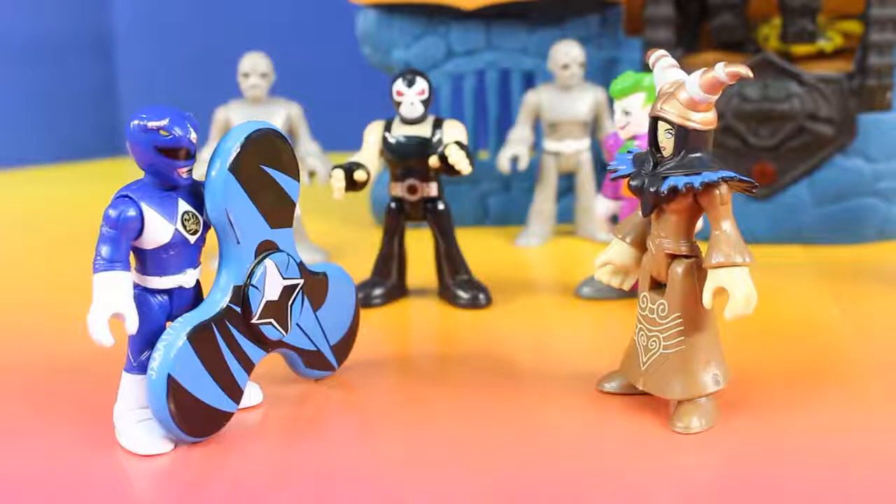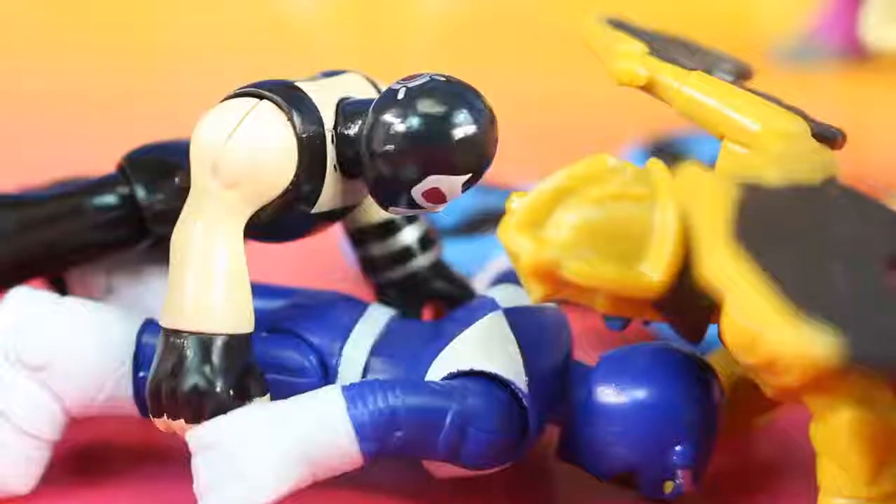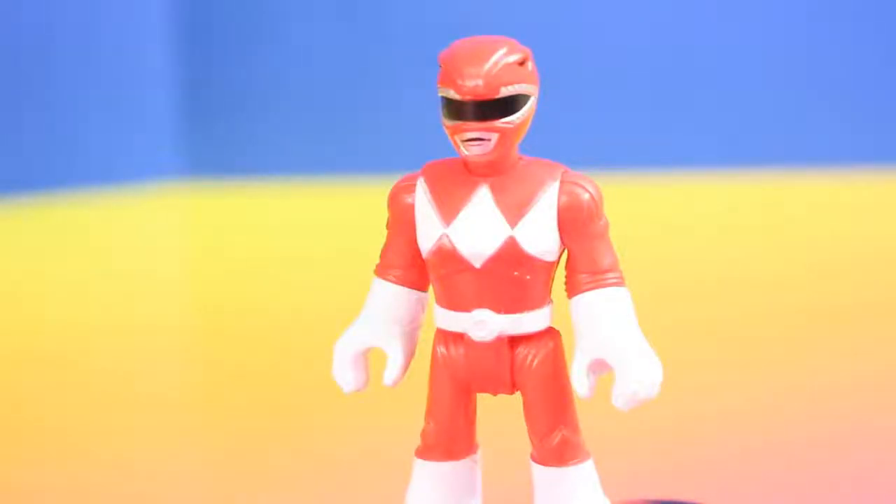Rita, you'll never replicate these. Are you sure about that? Bane, take him down. Goldar, assist Bane on keeping the Blue Ranger down. Joker and Putties, you take down the other two Rangers. Stay down, Blue Ranger. You're next, Yellow Ranger. Yellow Ranger, remember what Zordon said — use the fidget spinner when needed. And I think now is the perfect time, so get spinning.